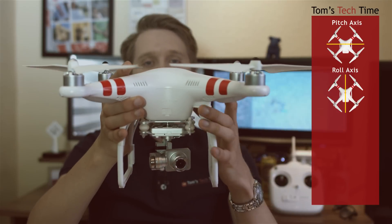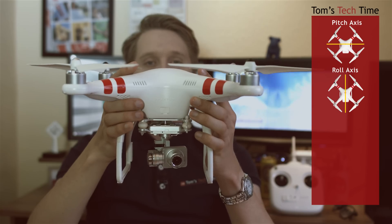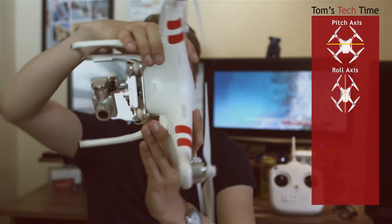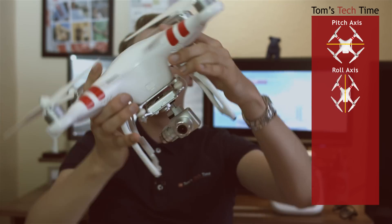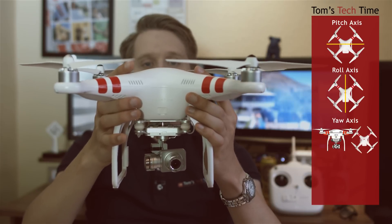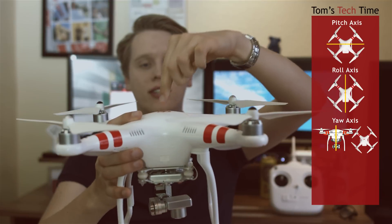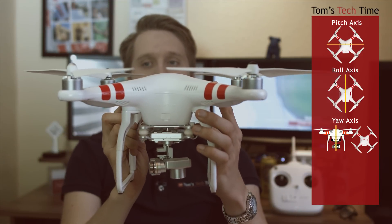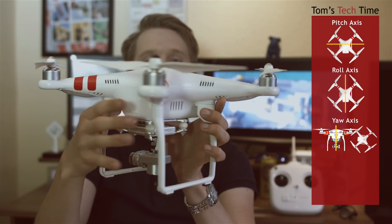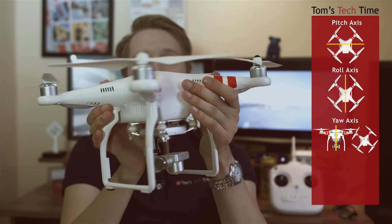The next axis is the roll axis. There is a line from the front of the copter to the back, crossing right through the center of the phantom. If you push the right stick of the remote control to the right or left, the copter will do a right or left curve in the air - this is the roll movement. Last but not least, there is the yaw axis, which runs right through the copter from the bottom through the center to the top. This is the axis for rotation - whenever you rotate your copter for filming or flying, you always rotate around the yaw axis.